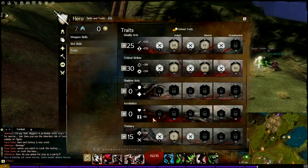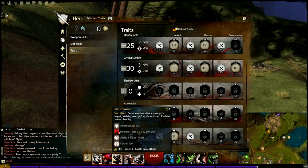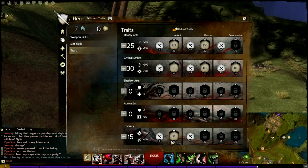Lastly, you put 15 points into Trickery. One of the main reasons is you want to get that initiative increase by 3.3, which pretty much equates to getting one more Heartseeker out — and from my experience, that is the difference between killing a target and the target killing you. For the trait, you want Thrill of the Crime: when you steal, you gain Fury, Might, and Swiftness for 10 seconds. You steal, you do damage from steal, you gain Fury and Swiftness, and 10 seconds is more than enough to drop your target to 50% health. When you do, you get another stack of Fury and it's crit after crit after crit.